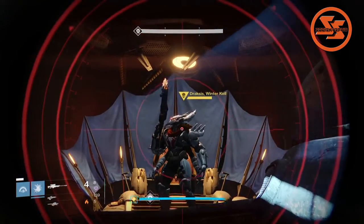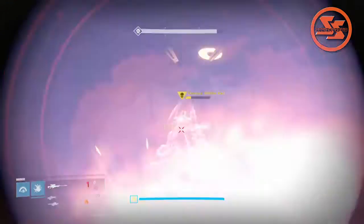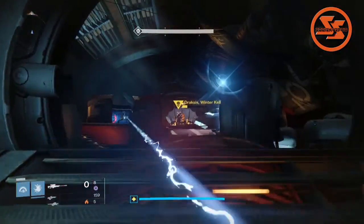What you want to do is snipe Draxxus from the safety of the doorway until he's almost dead. Then pull out your rocket launcher and shoot him point blank, making sure to kill both yourself and Draxxus.